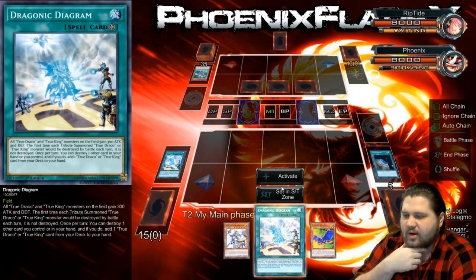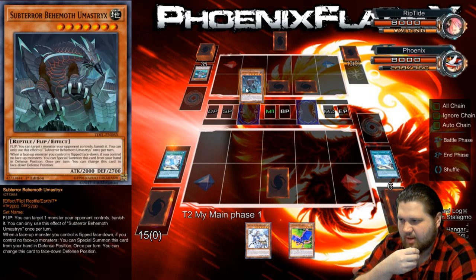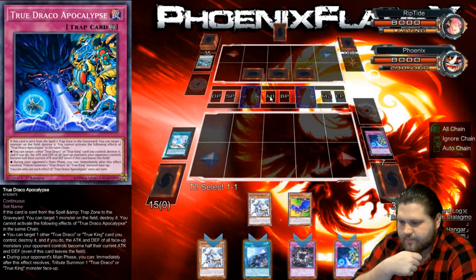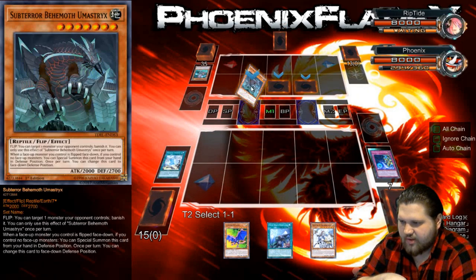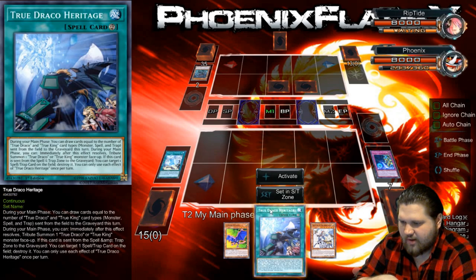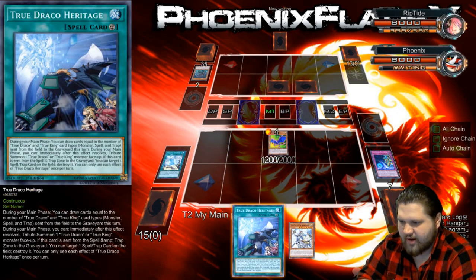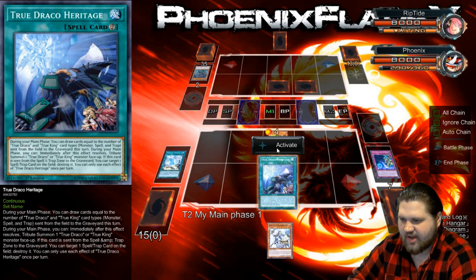So this is what I do: I set this, and then I activate Dragonic Diagram, and then I pop it. So I can pop his set Umastrix to get the True Draco Heritage. This will pop the Umastrix, and then I get to Normal Summon the C. And then I get to play the True Draco Heritage to summon this Masterpiece. I'm just gonna raw-dog this Masterpiece down.